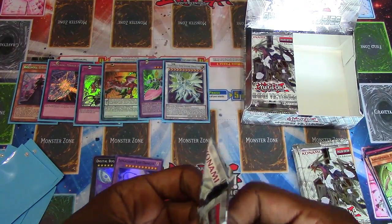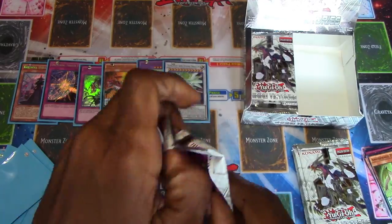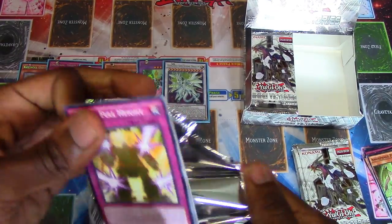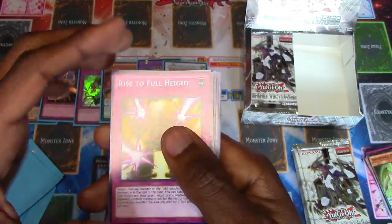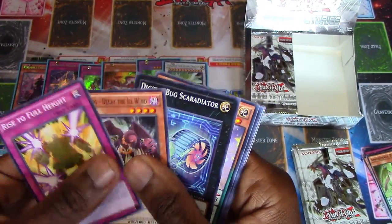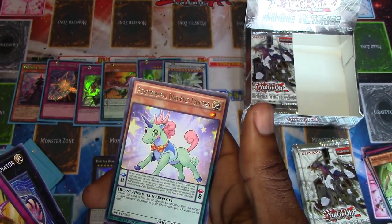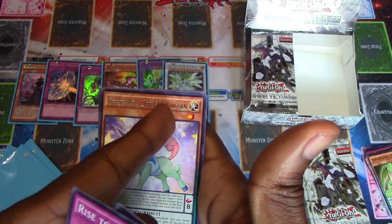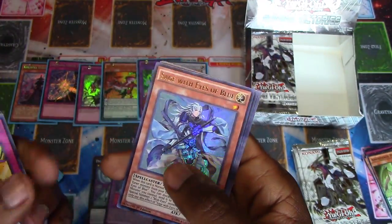Someone could build Lunalites - they don't seem hard to build honestly given what we've already gotten, because Fusion is awesome. Rise to Full Height again. Decay the Evil Wind, another Performer Pal. Odd Eyes Unicorn - oh, they are adding Odd Eyes into their names now, just to make it more suitable. Double Arc Attack. Sage with Eyes of Blue - we can pull these Sages.